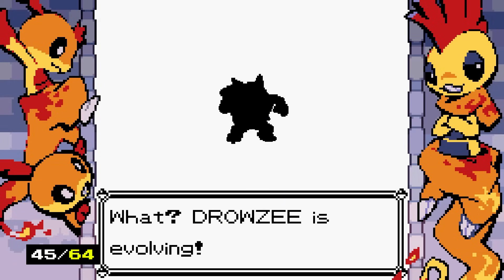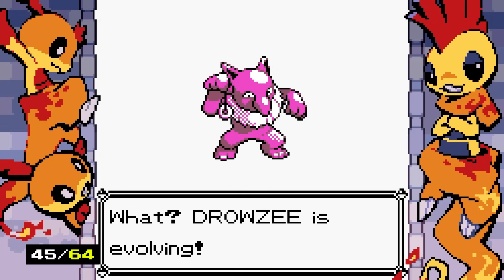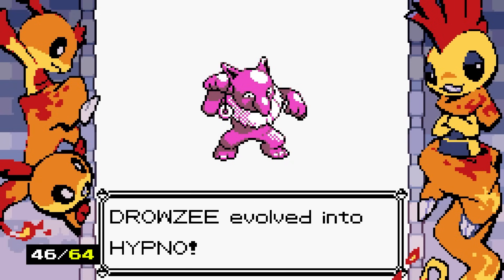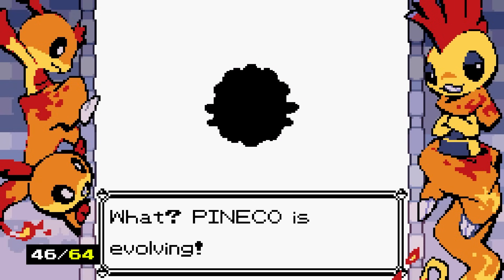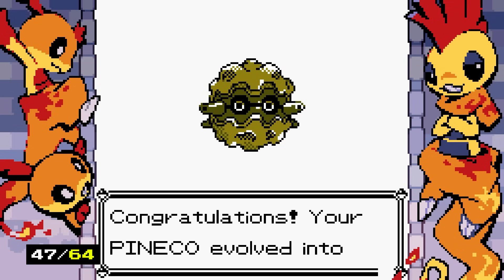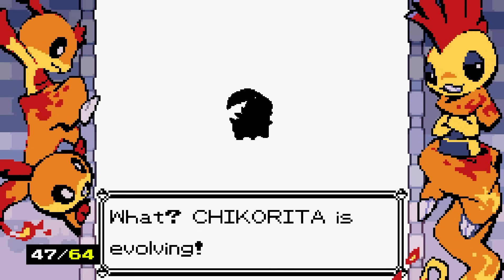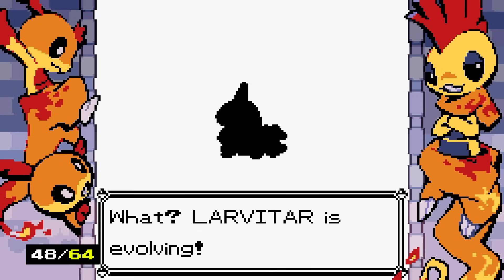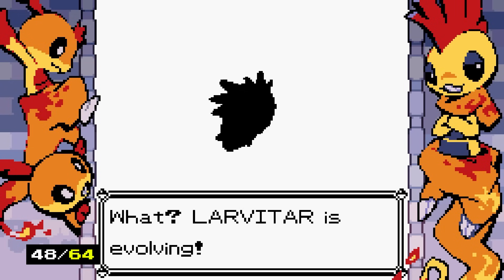Finally, Big Man Drowzee evolves into Hypno. Fire Red/Leaf Green really did irreparable damage to this guy's image — he's much more pink than I remember. Pineco evolving into Forretress — Forretress definitely got one of the biggest glow-ups. He looks so good in Scarlet and Violet. Chikorita evolves into Bayleaf — the shiny isn't as good. Larvitar evolves into Pupitar — I forgot this guy evolved, so I should pick him up.